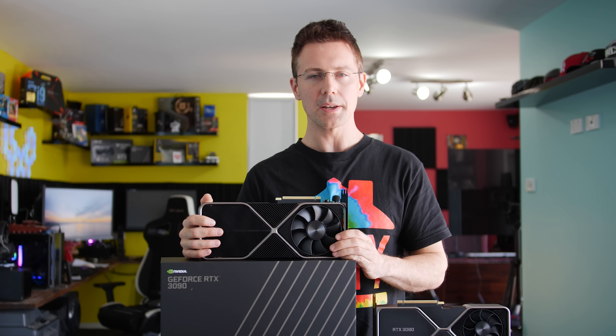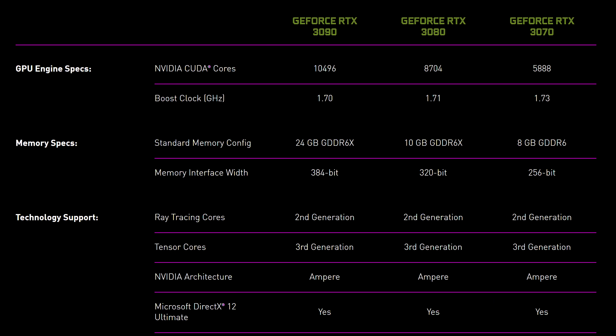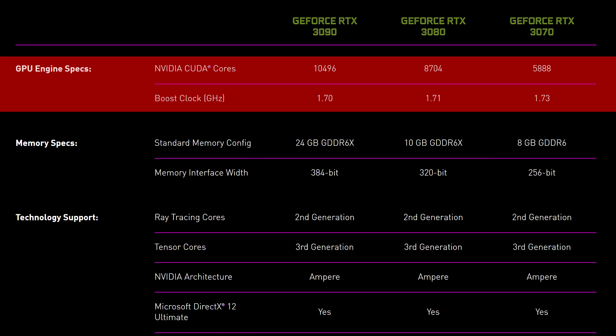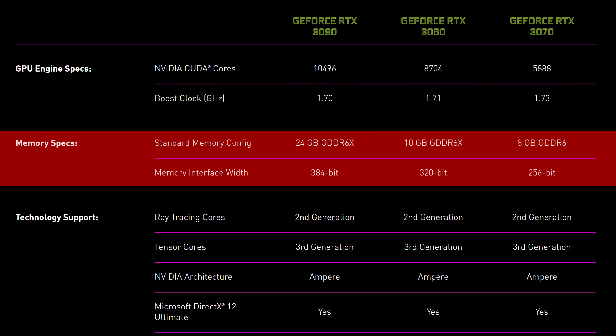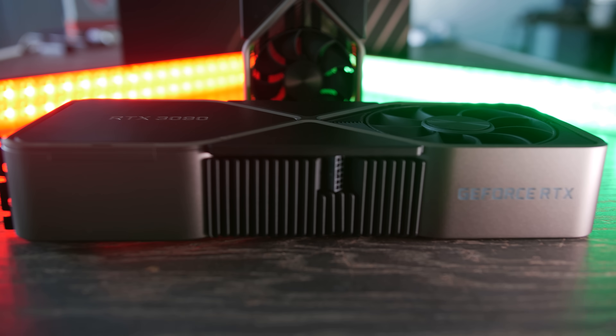Let's pull up some of the key differences between these two cards. The first is the CUDA core count — it has over 20% more CUDA cores, bringing it into the realm of 10,000 versus the RTX 3080. Then the VRAM: the biggest difference, with 24 gigabytes of GDDR6X memory clocked at 9,750 MHz, doubled to 19.5 Gbps, versus 19 Gbps with 10 gigabytes of GDDR6 on the 3080.